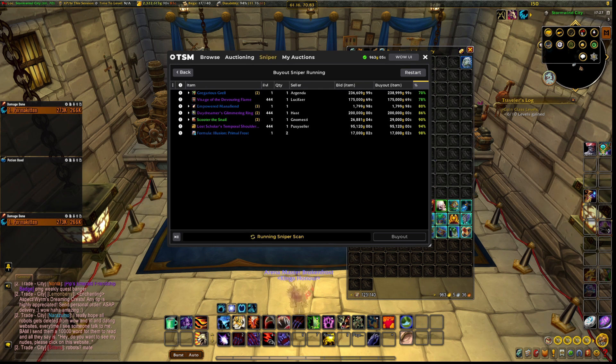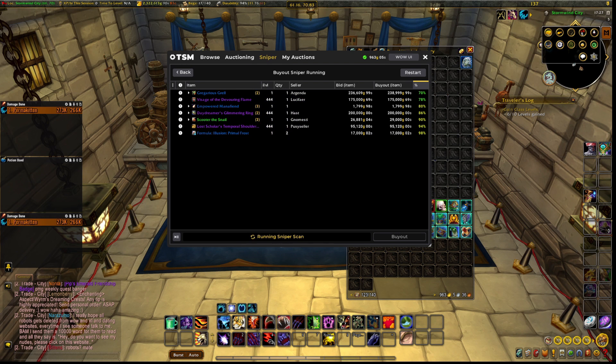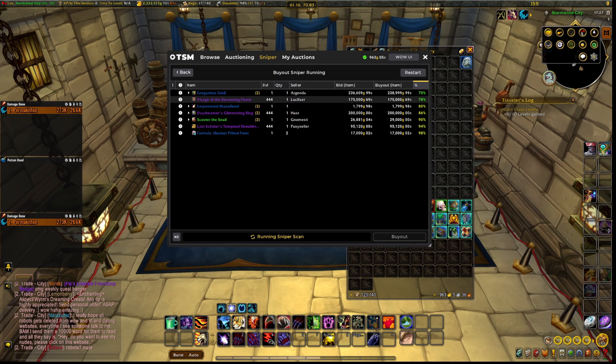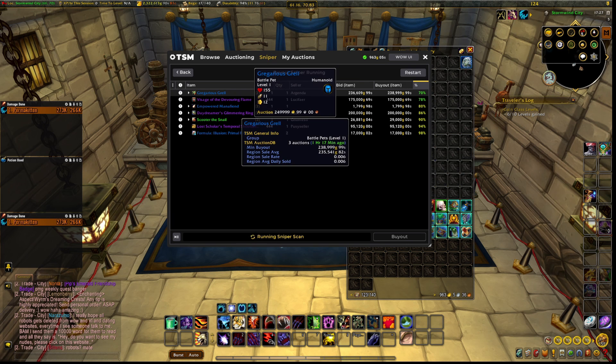The list will keep growing the more groups and items you implement. Take Scooter the Snail for example — at 70 percent value, around 239,999 gold. If you hover over it, TSM will show you the region average daily sold. Keep in mind that even at a 30 percent profit, it has a 0.006 sell rate, meaning it could take over a year to sell. But if you can spare the cash, I highly suggest you buy it.